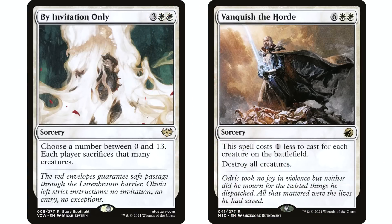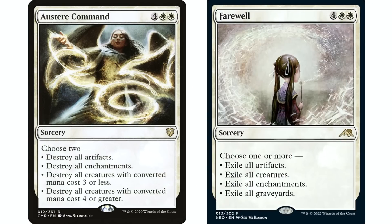Winds of Abandon was another one I used to put in all my mono white decks but it's been pushed out. There are so many fantastic options — By Invitation Only, Vanquish the Horde — it really depends on what you're doing. At the end of the day, Austere Command and Farewell are the go-to's when I first start building a deck.